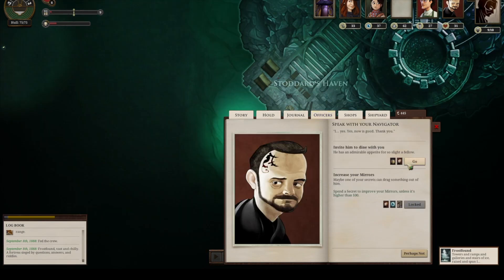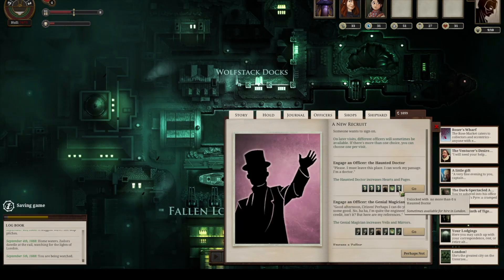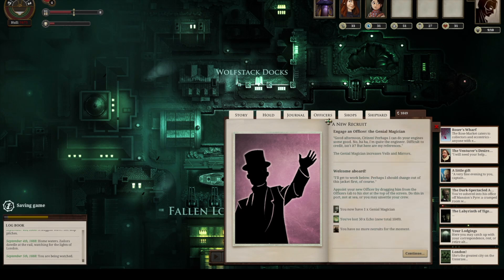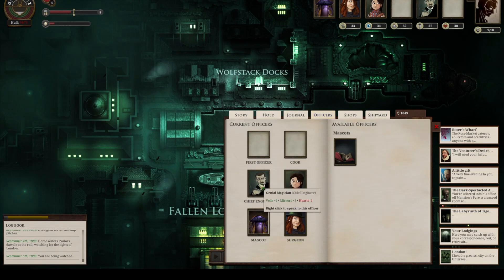Something interesting about both Fallen London and Sunless Sea is that in a menu, when you're looking at the actions you can take, you see all the options even if you can't perform them. So an option, instead of saying 'do' or 'go,' will say 'locked.' When an option is locked, you can even see the requirements you need — whether you're short on money, have too high or too low a stat, or haven't completed another objective. When you have a conversation with an officer or someone with a quest line, you can often see the decision that is the final one — you can see the ending to their quest tree.